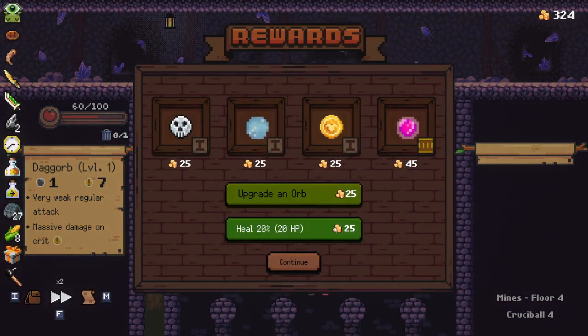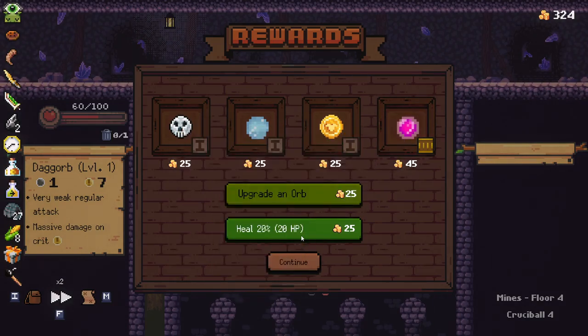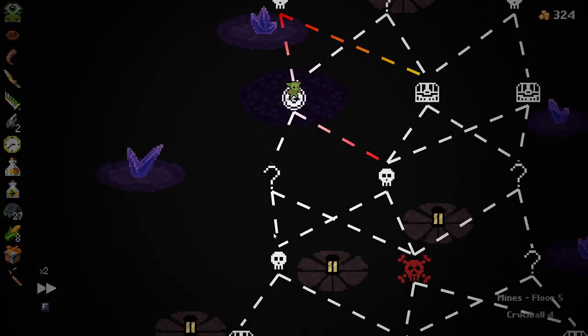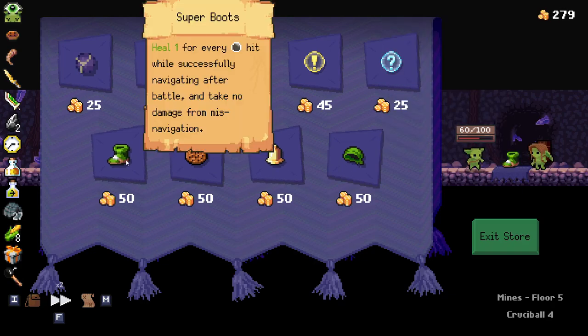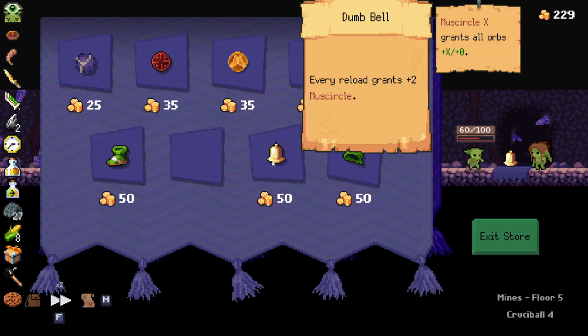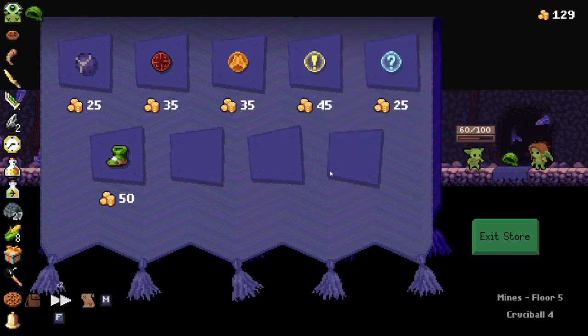Okay okay, that wasn't so bad. Splat orb level three is pretty interesting. Continue onwards there and straight to the shop. Okay okay, we have a ton to work with at the shop here. So we of course want to remove an orb, and then let's see what we want to buy. 'Heal for one for every peg while successfully navigating.' 'Heals two every time the board is refreshed' — really good. 'Every reload grants two additional damage.' 'Board will contain an additional refresh.' All of those are pretty good — and we can leave now.